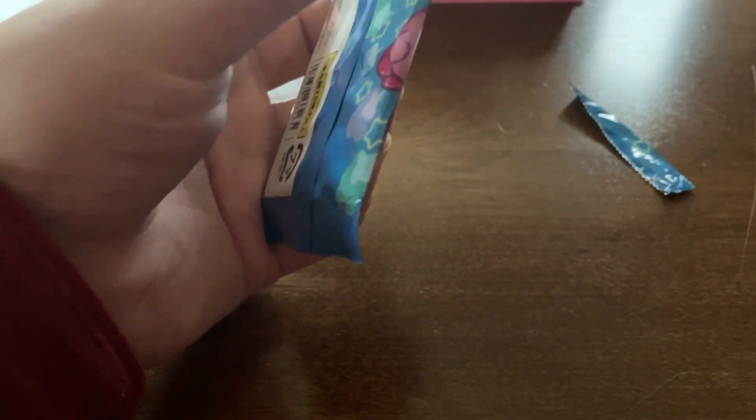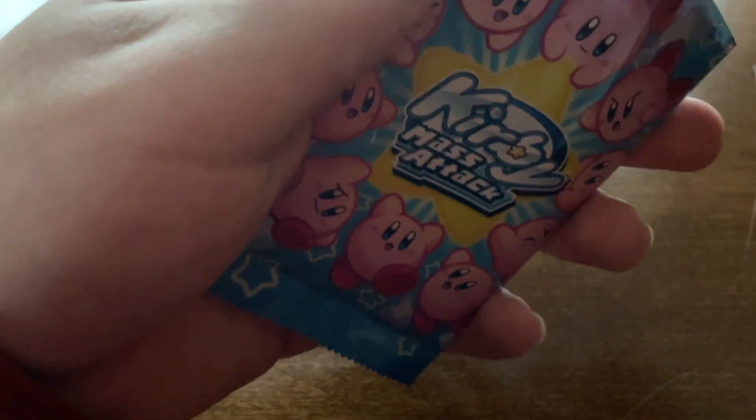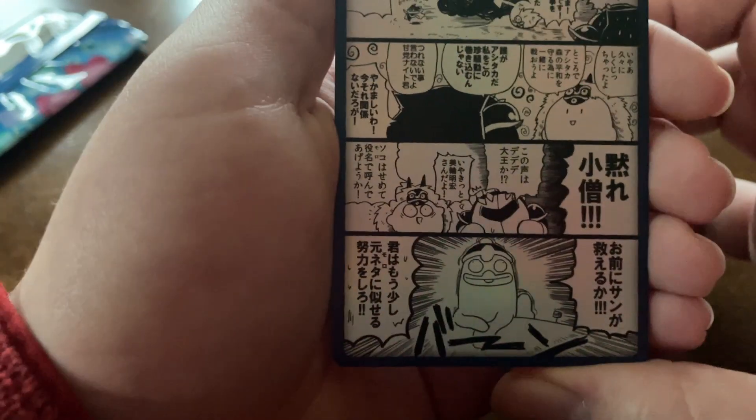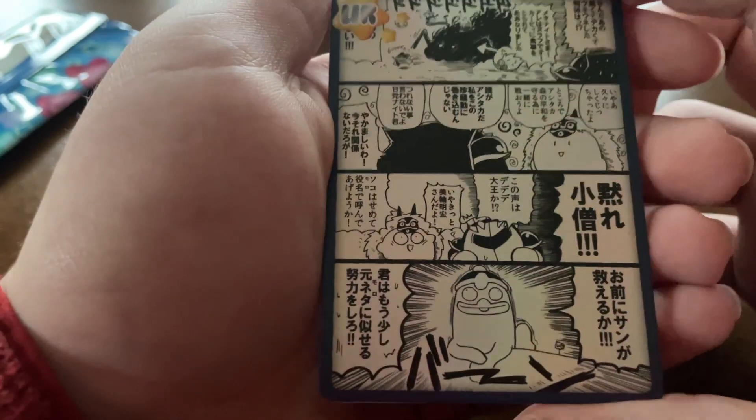On to the next pack. Let me just open this up — I have scissors, that will help a lot. Let's see what we have in here. It looks like we have a manga strip of Kirby — that's very cool. Let's put that one in the sleeve because that's very cool. And what I can see next while we put the sleeve in is another part of a connection of cards.